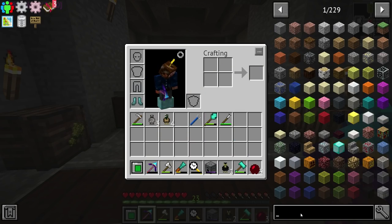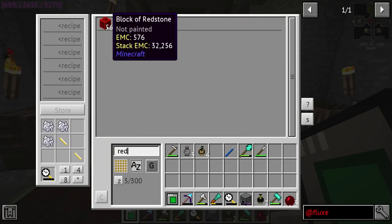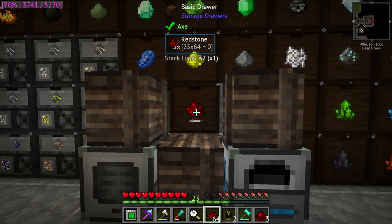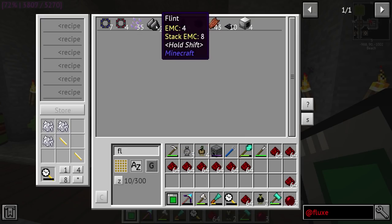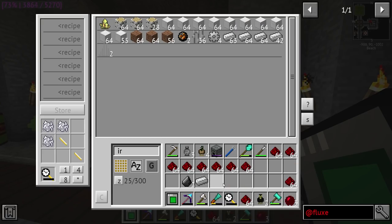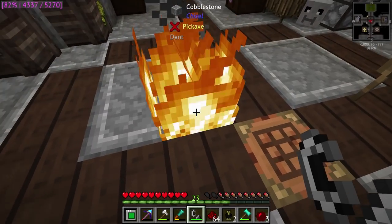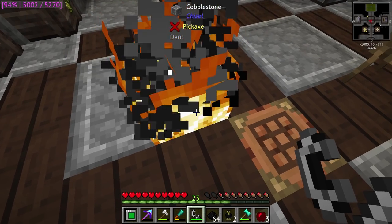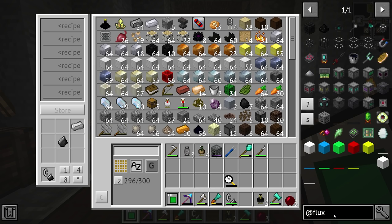We also have a couple of basics as well, and they all can be added together. This one is 256,000 RF. In order to get into this, we need to get into Flux Networks. The best way is to take Redstone — if you have a bunch of it — and pull it from here. Pull out a bunch of Redstone because you're going to need a bunch of it. Take out some Flint and Steel — we do have some Flint and Iron — and that'll give us a Flint and Steel. We're going to be throwing all of this Redstone in, and in return that is going to produce Flux.